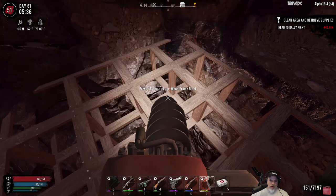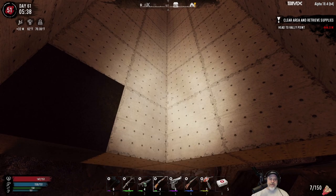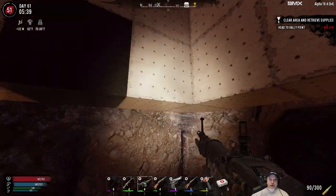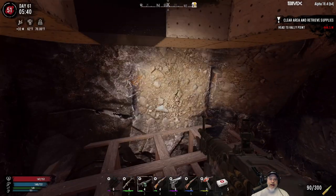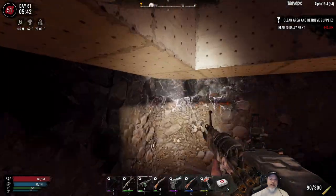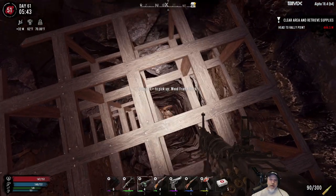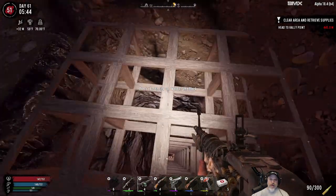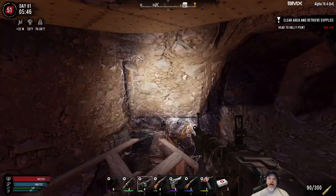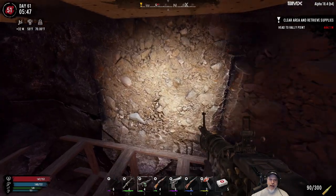I wanted to give you an update on what's going on with the horde base. We've come down this far and I'm kind of killing two zombies with one shotgun here - as I go down, I'm actually mining out all of the metal because there's lots of iron. If you guys remember when I chose this location, I put it right over the top of an iron deposit. We've got about three or four more blocks down of vein, and there's coal on this side but I'm not really worried about the coal because I've got lots of it. I'm hitting the iron because we're going to need it for all the steel we're going to need for this base.